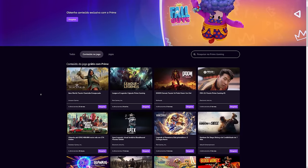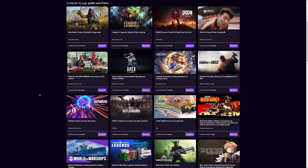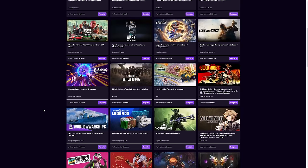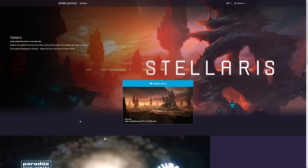With Prime Gaming, you have access to exclusive content in various popular games like GTA Online, Warzone, Apex Legends, FIFA and many other games. Besides that, the subscription also gives you some free games every month.